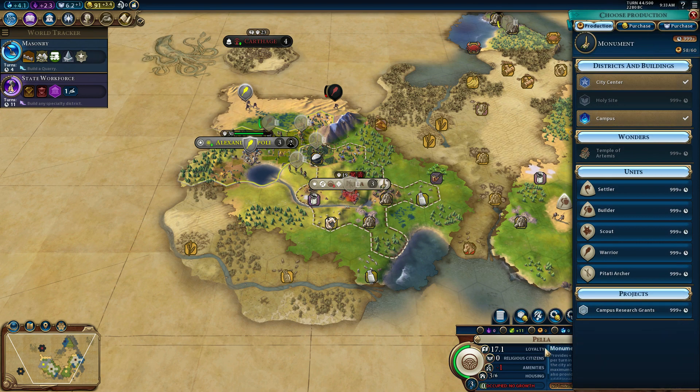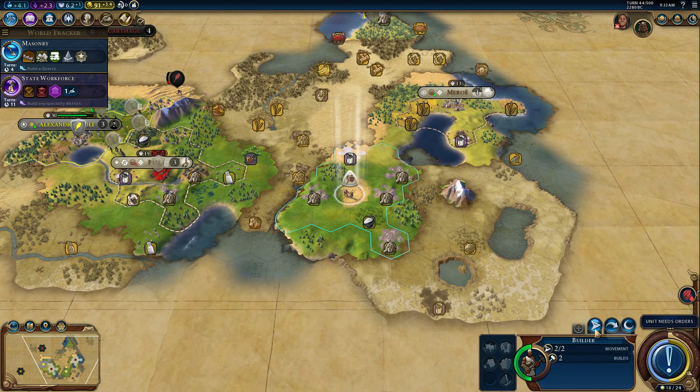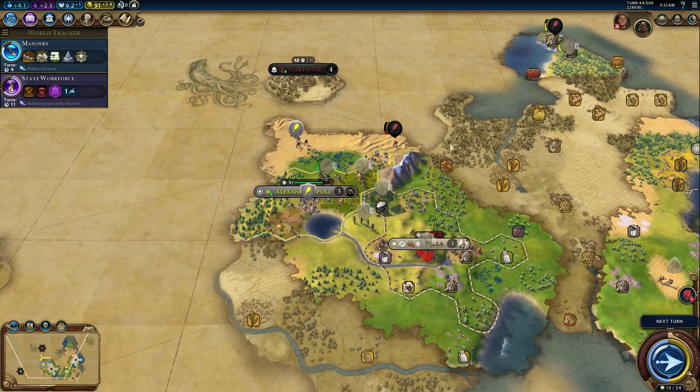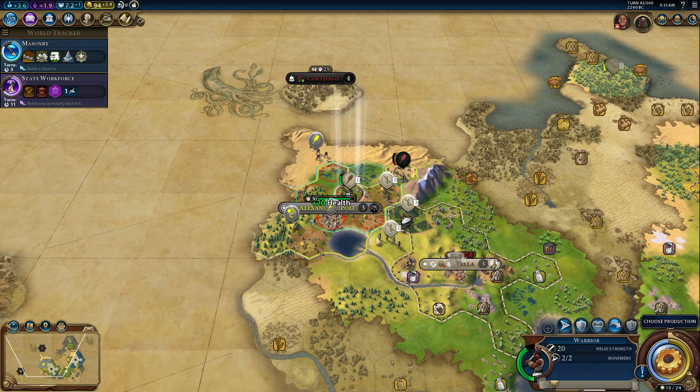Let's see — how can I see what's going on in this city? Amenities, housing, occupied. No growth, nothing being produced, but it doesn't tell me why. It must be the occupation. If we could get that stupid monument done — can I throw money at it? Probably not. All right, we have three turns to take this city. We can't have this city flipping back.